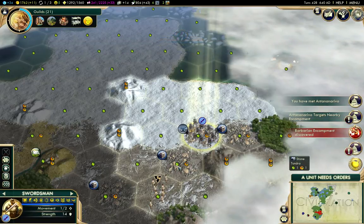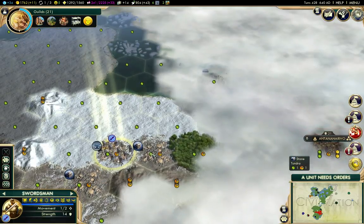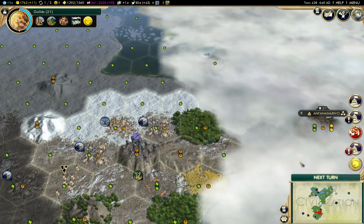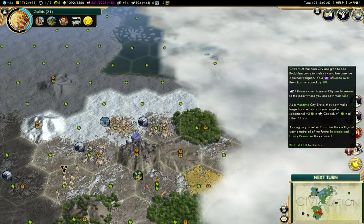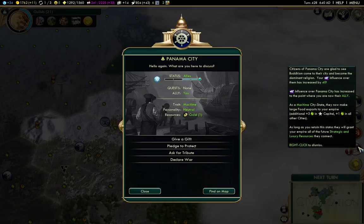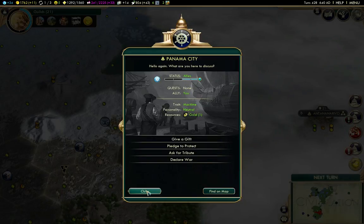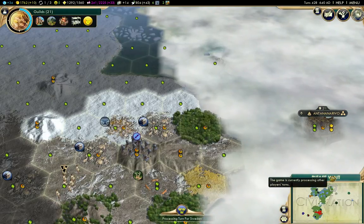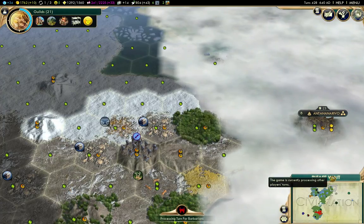Found a city-state. Where's this encampment they're targeting? It's up here. Well, I should go after that. Gold from Panama - that's useful, that's a luxury. That's going to give me the happiness boost for a bit here.